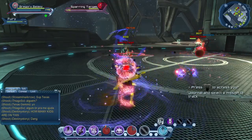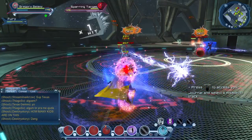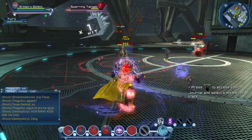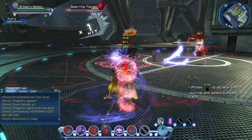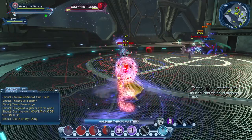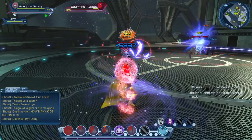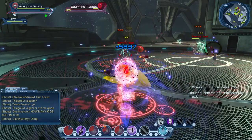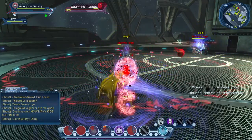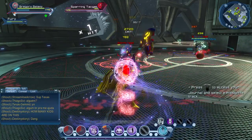Then we'll actually show you the supercharge, which spawns a Fury, a Watcher, and a Guardian. So you have one of all three types of pets, and look how fast they just — look how fast it's going. That's why I say it's probably the best supercharge in the game, and sorcery is probably my favorite power at the moment.